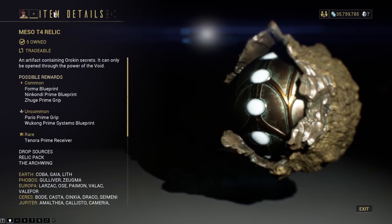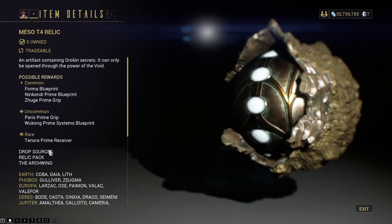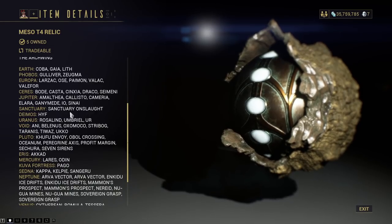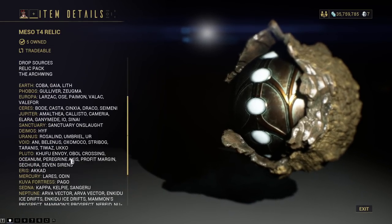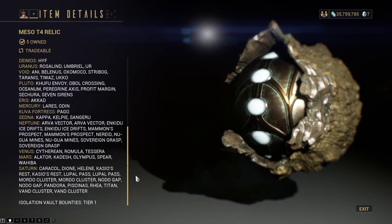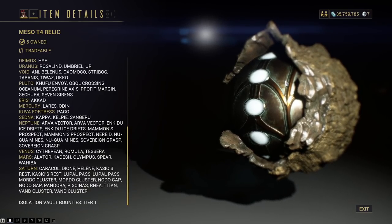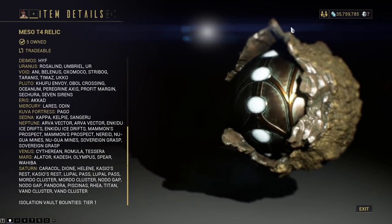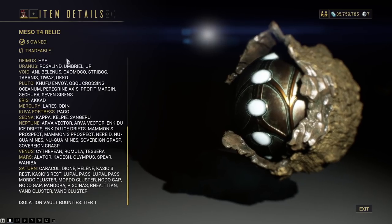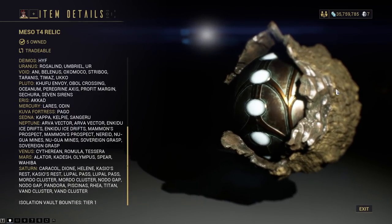Last but not least, we have the Meiso T4 relic. This will give you the Wukong Prime Systems blueprint as the uncommon, and the rare is the Tenora Prime Receiver. You can farm everything you need easily — Isovault tier 1 still works. Honestly, there's just too much variety of missions to even matter, and it's up to what you want to run at the time. I don't think it's a good idea to try to speed farm one specific relic — the relic should always be the secondary thing you farm, because you'll always be farming resources wherever you go.